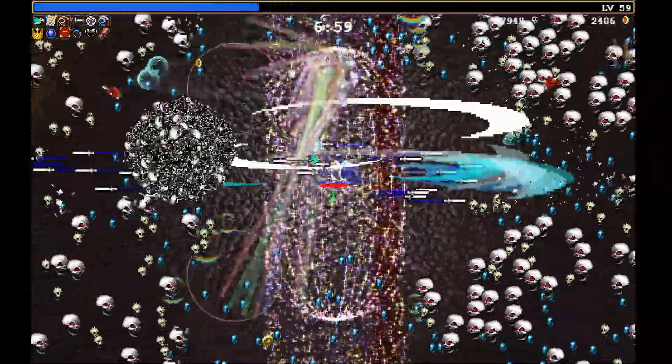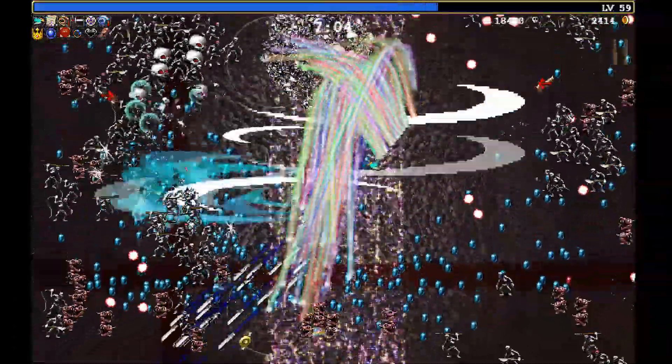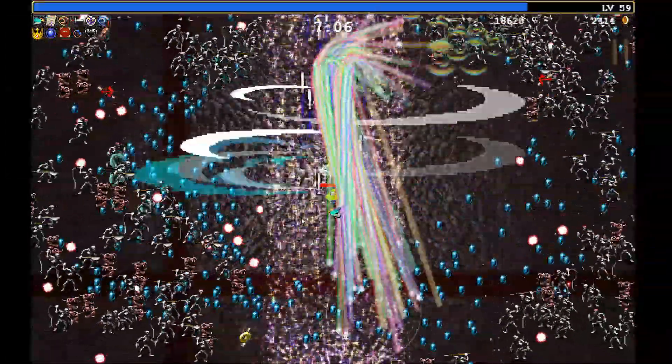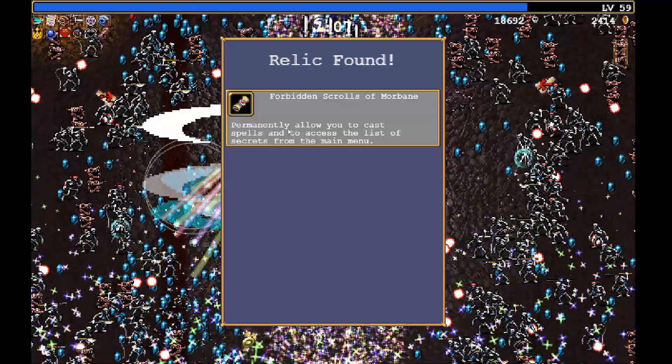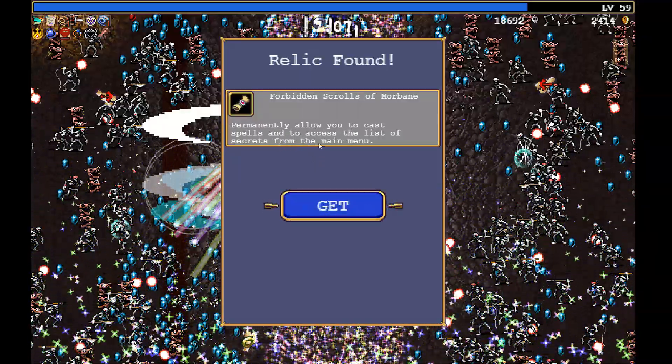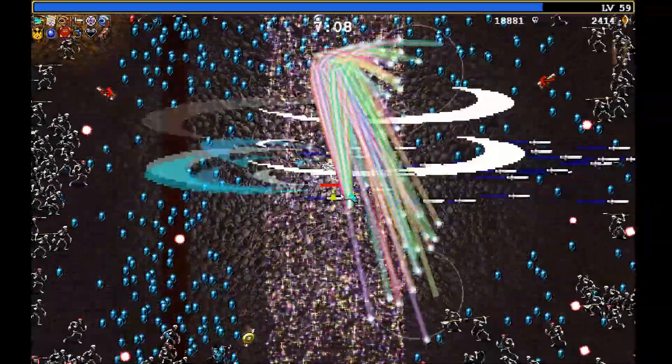It seems like when it gets hit it stops running away — something like that, hard to say. Already dead. That's because I have an overkill character — Forbidden Scroll of Morebane. We're going to look at what this is after, but first I want to do the test I was talking about.